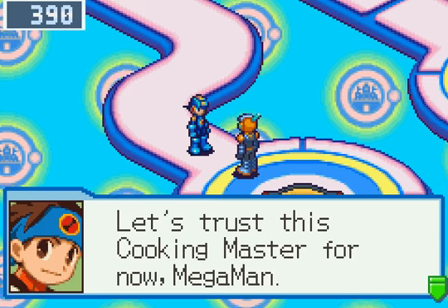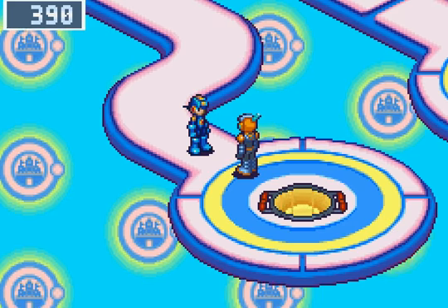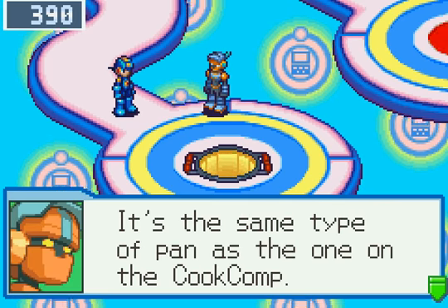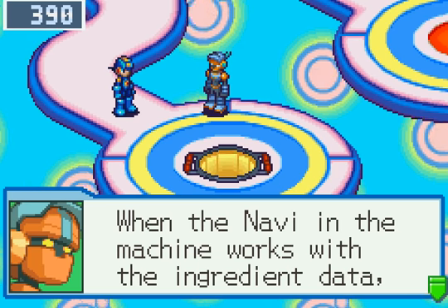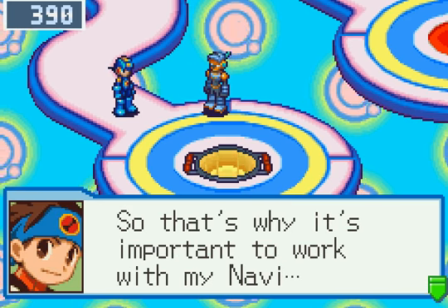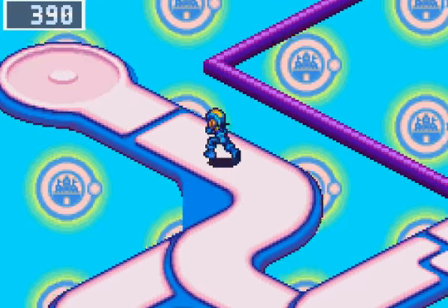Lan says let's trust this Cooking Master for now, Mega Man. Alright, show us what you got. The Navi explains: same type of pan as the one in the cook comp. The ingredients the operator puts in the machine turn into data and fall onto that pan. When the Navi in the machine works with the ingredient data, the machine does exactly the same thing in reality. Let's begin your training with that pan right away. When you're ready, approach the pan.